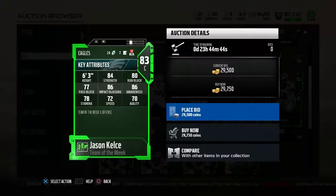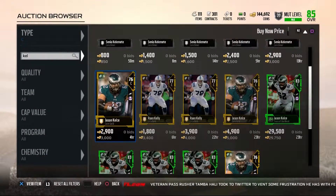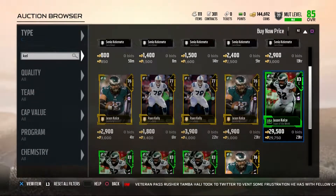Next we have Jason Kelsey, 83 overall, 29,000 coins. He was cheaper before but jumped up. He's got 84 strength, 80 run blocking, 86 impact blocking, 80 awareness, and 83 run blocking strength. He's a good budget beast. With Team of the Week packs coming out he should drop in price. He rounds off our elite budget run blocking centers.